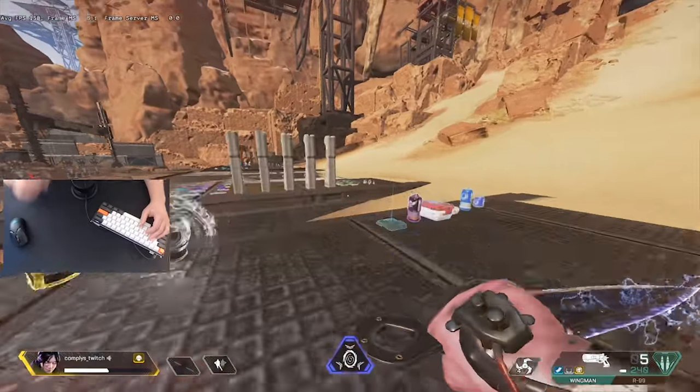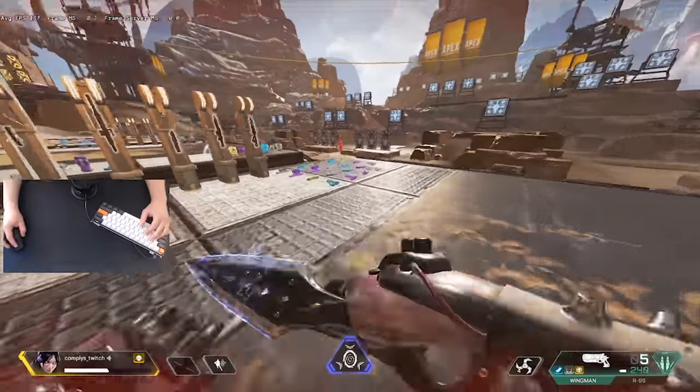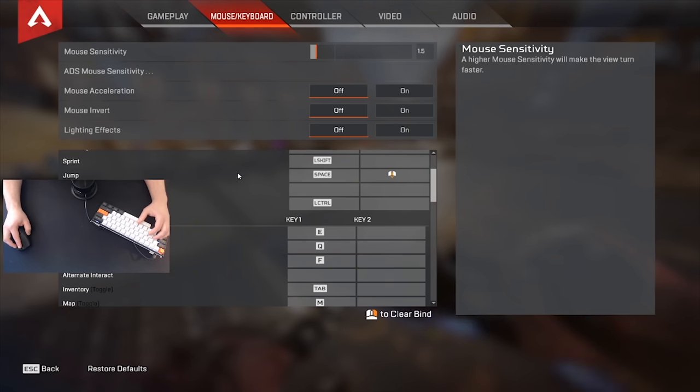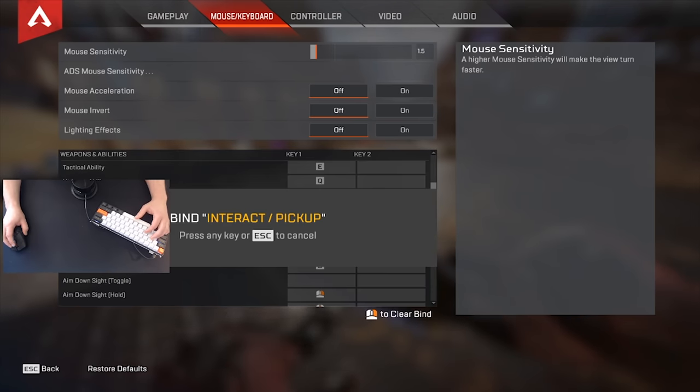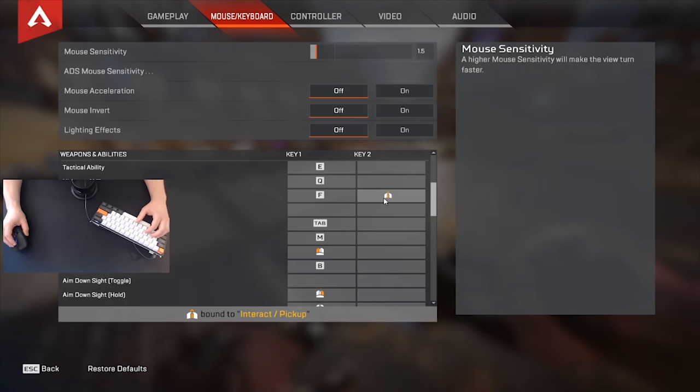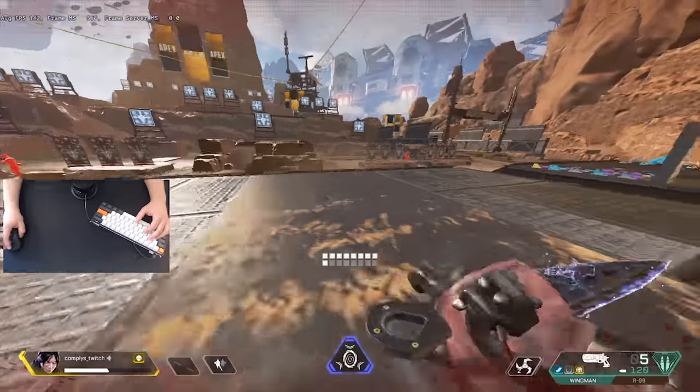To set this keybind up, go into your settings, scroll down to weapons and abilities, find your interact/pickup, leave key one the same, and then for key two scroll your wheel up and it will set your keybind.